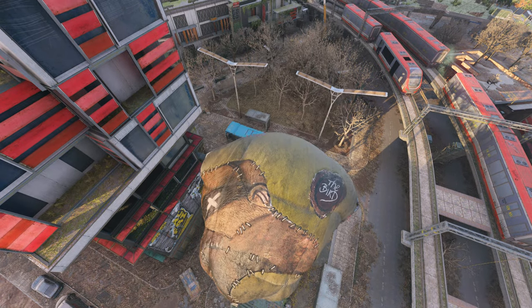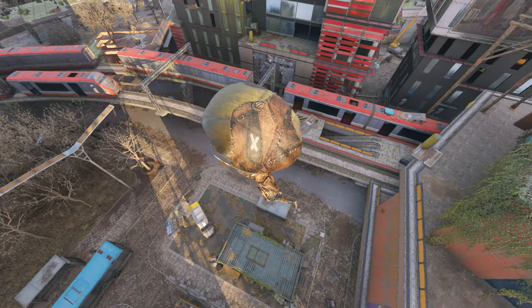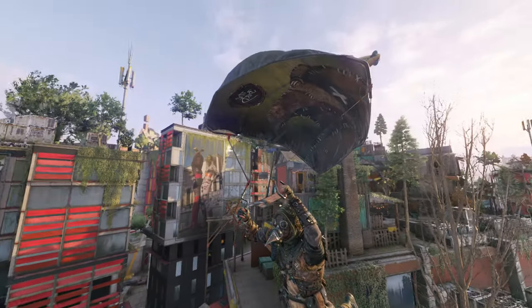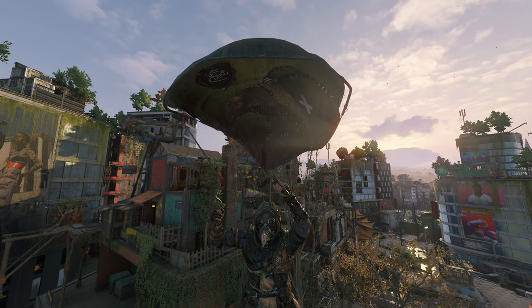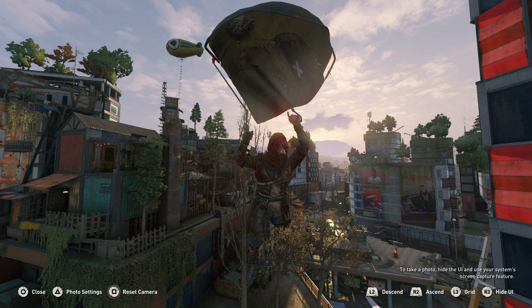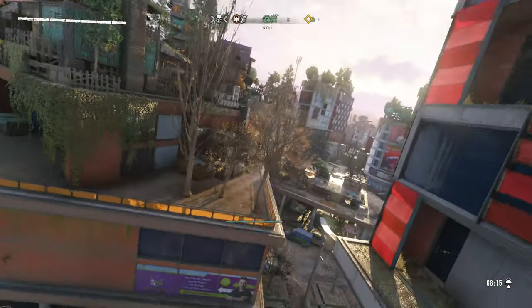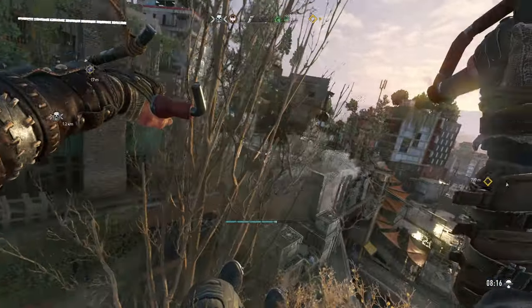Before we get to the weapon, this is the paraglider. I don't think it's really that important since we don't really play in third person so you can't see it. It's only good if you can show it off to your friends, maybe make some cool thumbnails or take some sweet pictures, but other than that we can move on to the weapon.